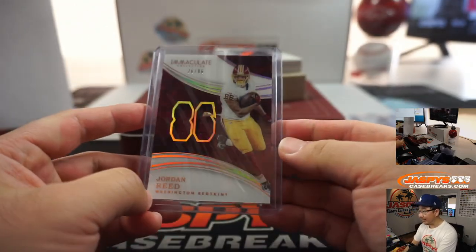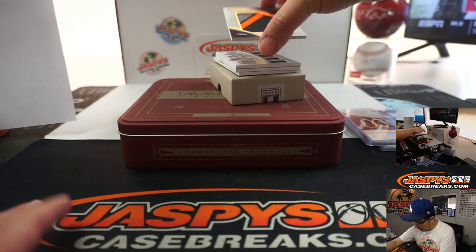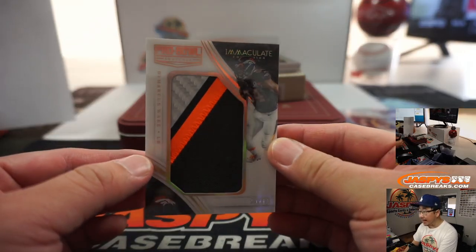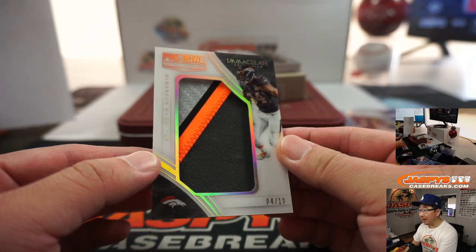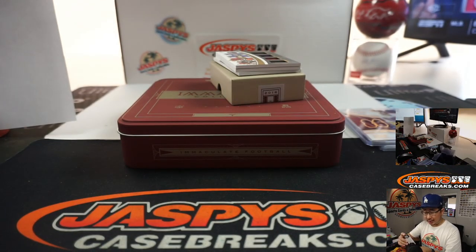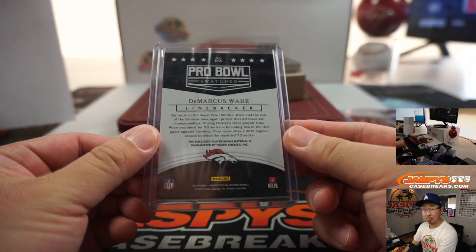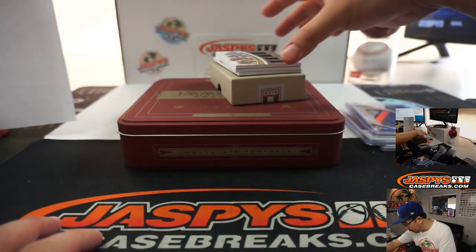Sorry, a little wrinkly penny sleeve there, but there it is, Karen — Pro Bowl Relic. These are pretty cool. 4 out of 10, it's DeMarcus Ware, Broncos. Number 4 — Kevin Benedict with number 4. Those Pro Bowl Relics are really cool.